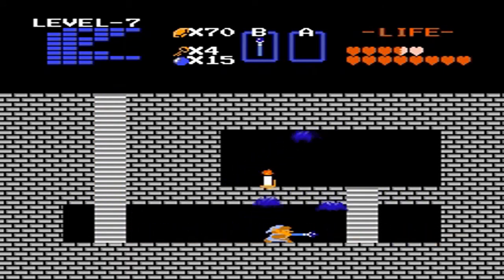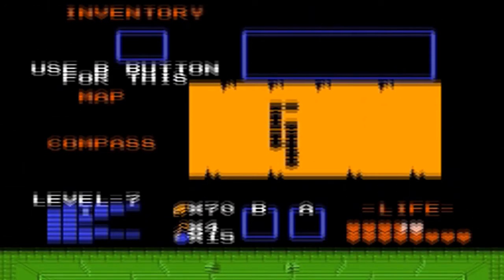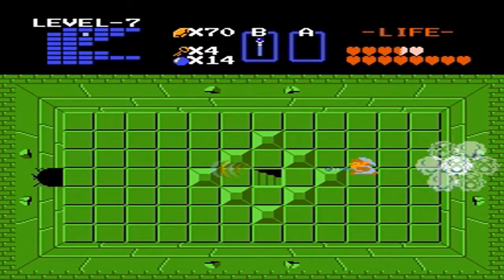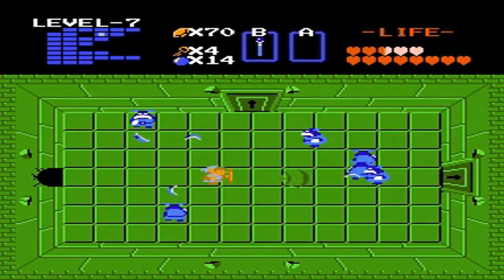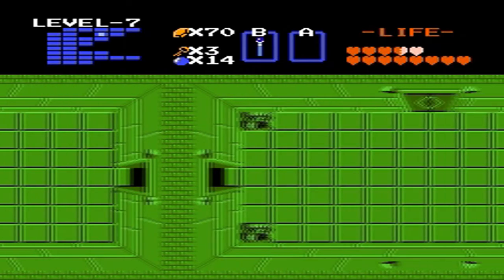If you head to this secret passageway, you will find the red candle, which is an upgrade to the blue candle. Basically it's the same thing except you can use it as many times as you want on the same screen. Before, we were limited to using it only once per screen, but now we can use it as many times as we want. It's not really that useful because the candle weapon only has the same strength as a wooden sword and it's not effective against many enemies.